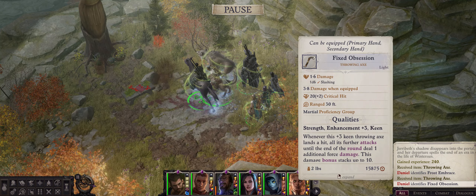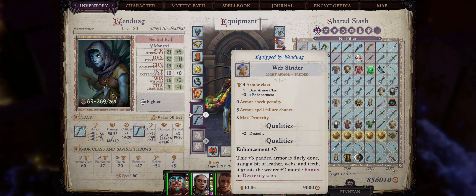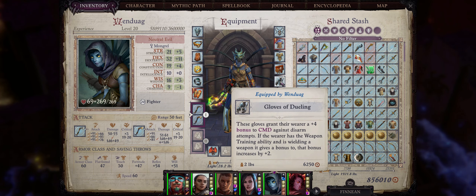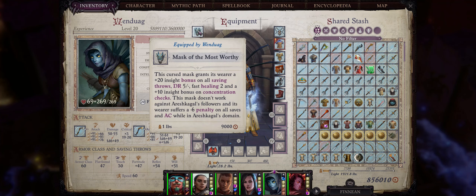Now let us talk about Gear Choice for Wendwag. As far as weapons, I like going with Fixed Obsession and also Frost Embraced on the offhand. Both of these weapons can be easily found during Chapter 3 in Winter Sun after defeating the boss of the area. Fixed Obsession alone will keep increasing your damage, stacking up to a massive plus 10. For her armor, I like going with the Web Strider padded armor, which will increase her Dexterity by a plus 2 morale bonus — a very unique type of buff. It doesn't really offer much armor class, but Wendwag as a ranged character won't really be getting hit that much. One of the most important items for this build is the Gloves of Dueling, because it will increase your fighter training bonuses by a plus 2. I believe you can first get these gloves at Chapter 3, but there are minor versions that only increase weapon training bonuses by plus 1 during Chapter 2 from Wilsergarms, the merchant who will be in your campsite.